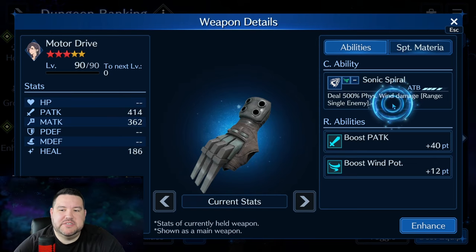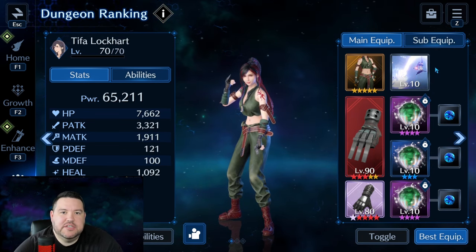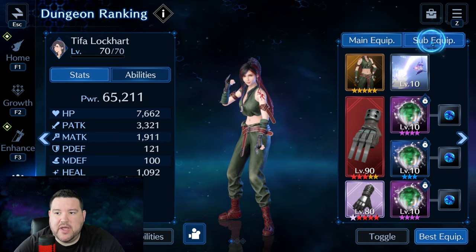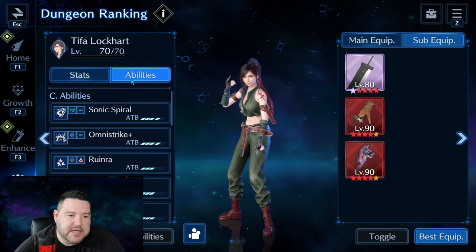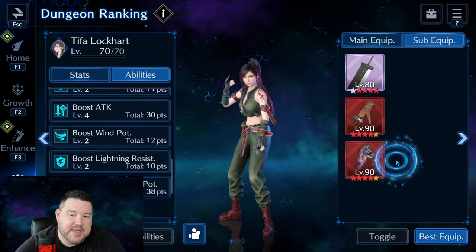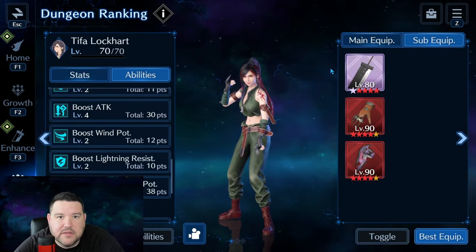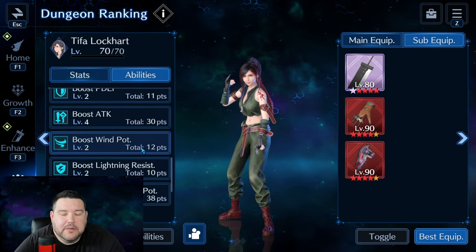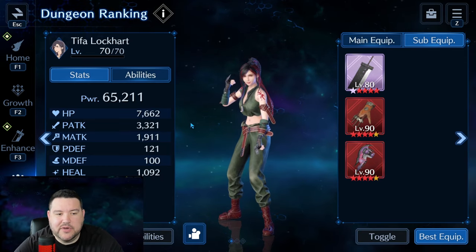Tifa uses Sonic Spiral with 500% physical wind damage. That's why we're using Motor Drive again — you get more wind potency in this stage. Somersault is just for the debuff because almost every single one of these bosses can be debuffed to some extent. All stat sticks with Circle Sigil break. For sub equipment I tried to give physical ability potency a boost — I don't have a lot of wind potency from my weapons. These two give her a total of level 5 physical ability damage, which is better than only getting wind potency to level 3.